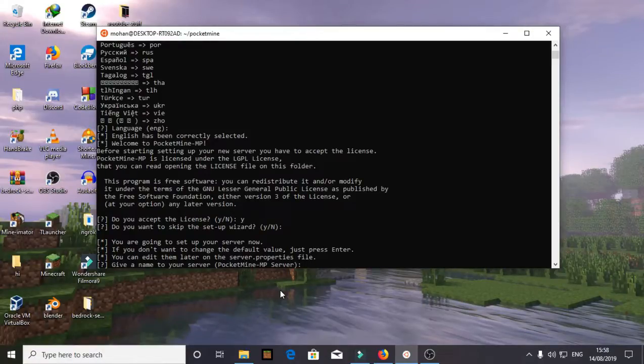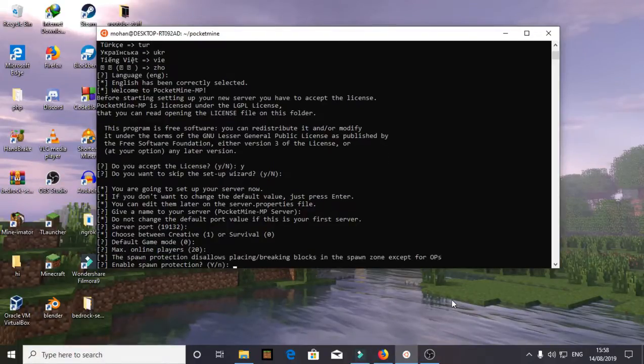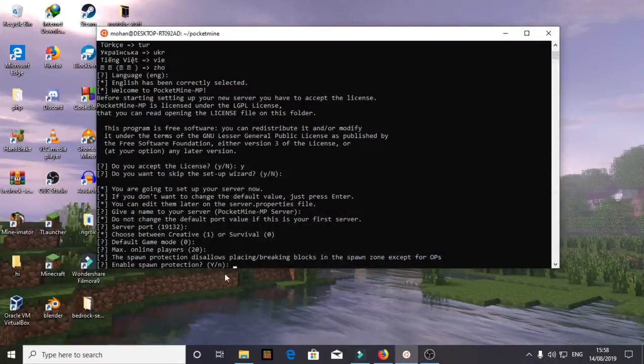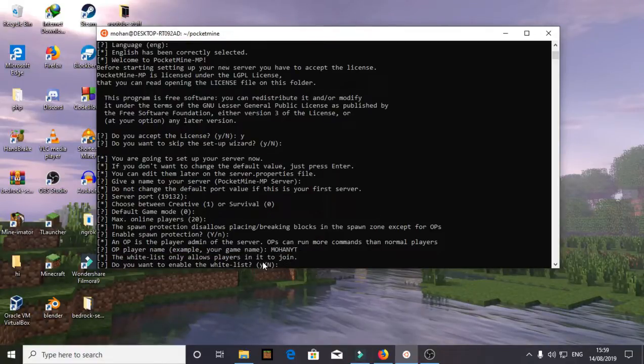For the server name, I'll keep the default 'PacketMine server' — you can name it whatever you want. Port is default. Game mode is default. Max players is default, but keep in mind max players should match your server's specifications — if your server is low-end you can't have a hundred people playing at the same time. Enable spawn protection: yes, default.